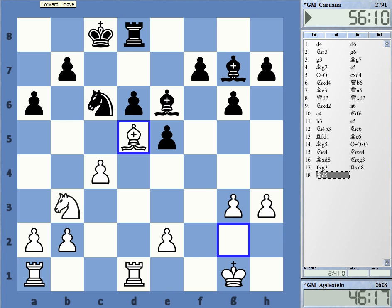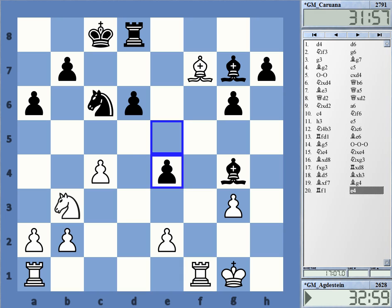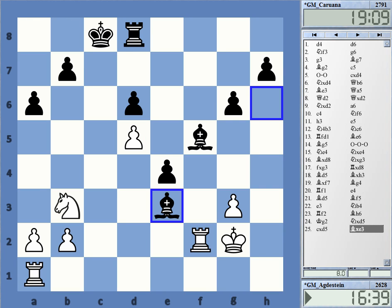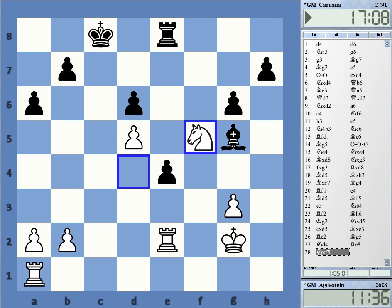Black also has other advantages: a very sound pawn structure with two pawn islands against three on the White side. White has numerous somewhat weak pawns and is not terribly well coordinated — especially the knight on d3 is misplaced. So Black has full compensation for the material. Bishop d5 was played, exchanging the bishop and initiating a trade. Around here Black still enjoys very substantial compensation for the exchange.